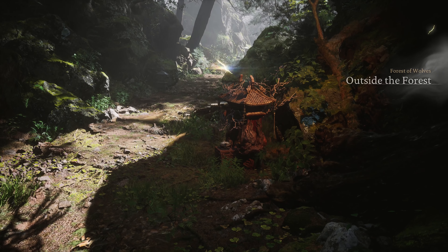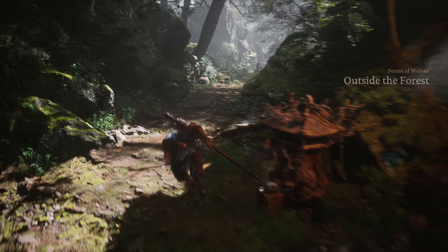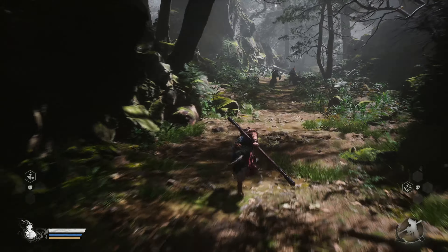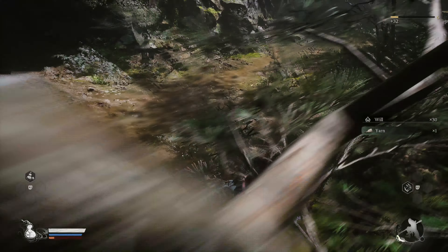Hey everybody, playing Black Myth Wukong and we're working on accessing a secret area in Chapter 1. We're here at the outside the forest incense checkpoint. Now this one's a little tricky because you do have to progress into Chapter 2 and then backtrack to Chapter 1. But I'm going to walk you guys all the way through it.